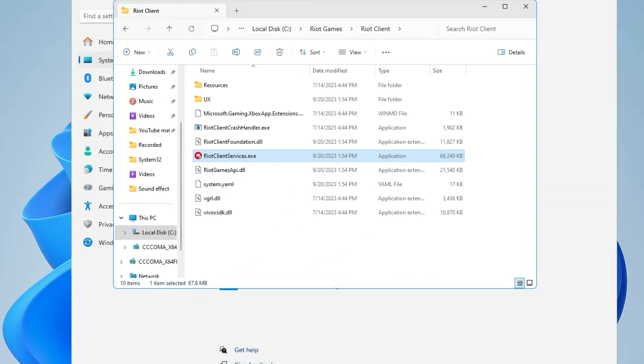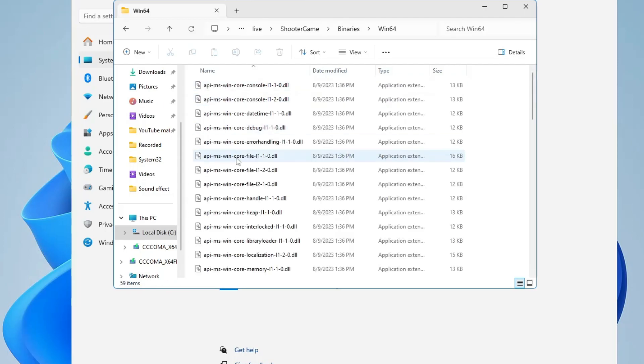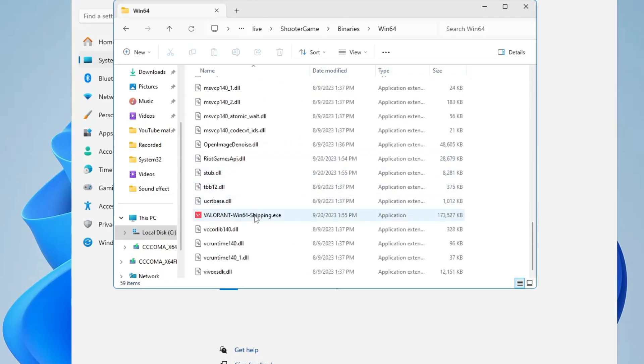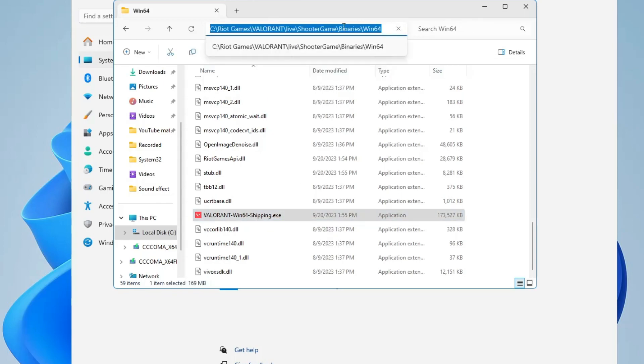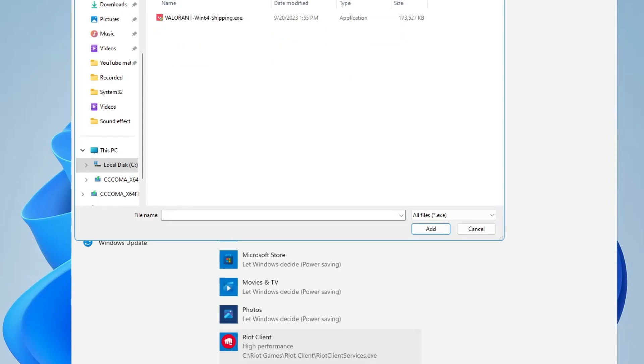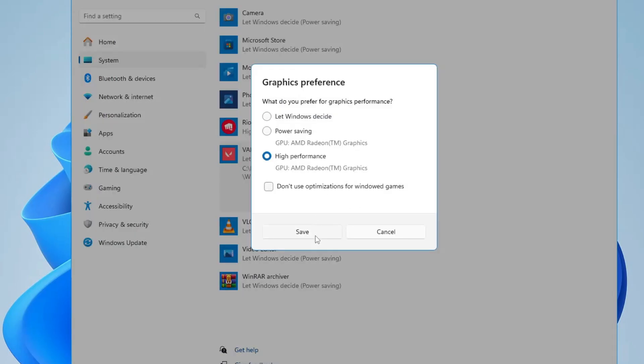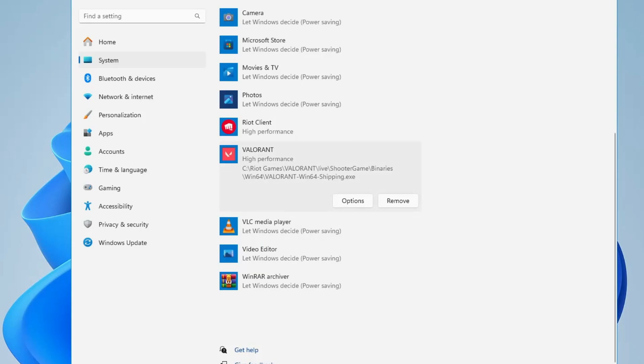Now again you have to add Valorant. Open up File Explorer and from the top click on Riot Games, then double-click on the Valorant folder, then navigate to Live > Shooter > Game > Binaries > Win64. Scroll down and find ValurantWin64Shipping.exe, click on it, copy the path from the top, go back, click Browse, paste the path, hit Enter, select the exe, click Add, then set it to High Performance and click Save.